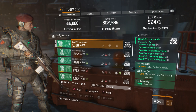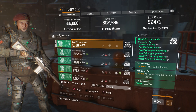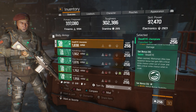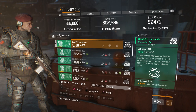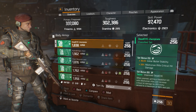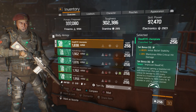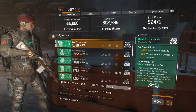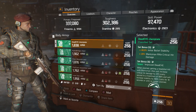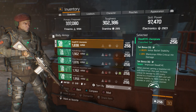The Deadeye set bonuses: the two-set bonus is 40% initial bullet stability; the three-set bonus is 20% marksman rifle crit hit damage; the four-set bonus is when zoomed, marksman rifle loses headshot damage but gains 50% critical strike chance when out of cover and 100% crit strike chance when in cover. The fifth talent is 40% initial bullet stability and 20% marksman rifle crit damage.